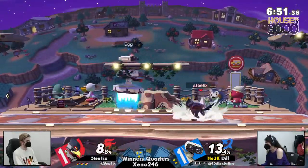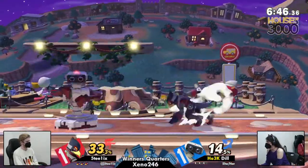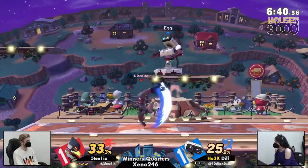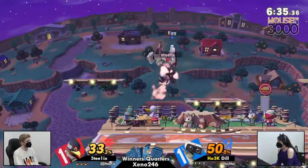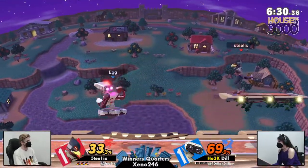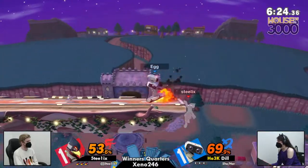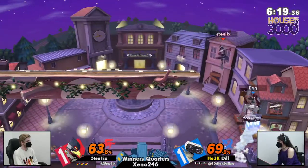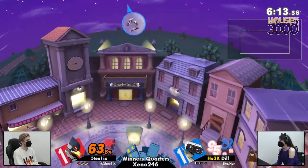And it may go into that matchup perspective — Steelix going for a lot more up airs instead of finishing with back airs. On Smashville, with that platform being closer to center, you're not nearly as close to the edge of the stage. While here on Town and City, you can transition your combos off to the side and find much earlier kills with back air, which may be prevalent for Steelix trying to get early leads and maintain them. Steelix had the read with the up smash coming, Dill coming down, but the Town and City platform kind of pulled him off to the side — no, you're not getting that one.